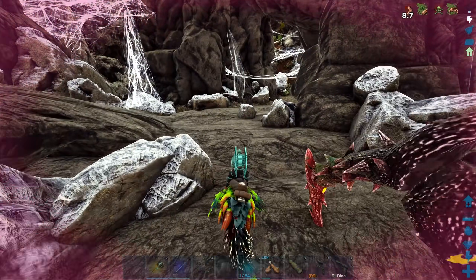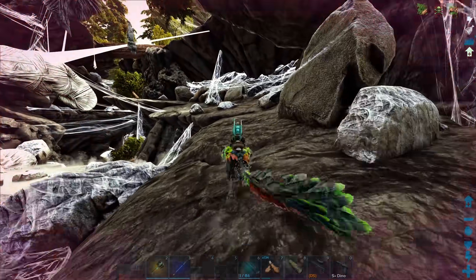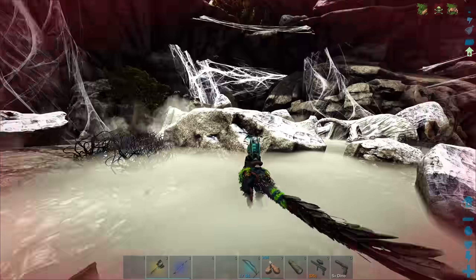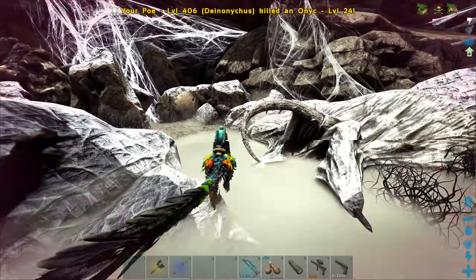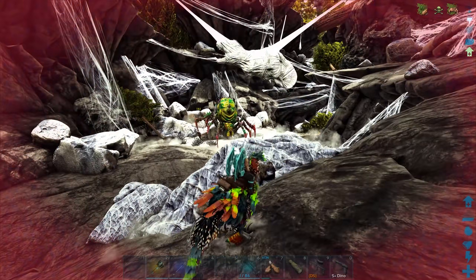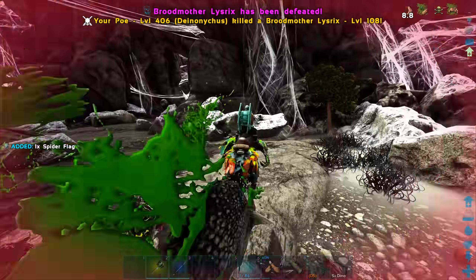Probably shouldn't take any more green goop to the face. It is still super hurt right now. Poe might die if I don't be smart about this. This is obviously a higher-level Broodmother than I fought before. Let me see if I can get a couple hits in — you are super hurt. I need to wait for it — there we go, that's what I needed. That should bleed it down. We've got a Onic — I don't want to go too close because I don't want to get hit with the green goop. That stuff really hurts. And it's dead.